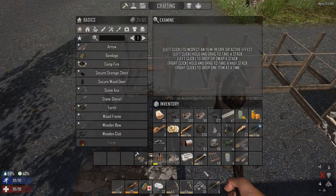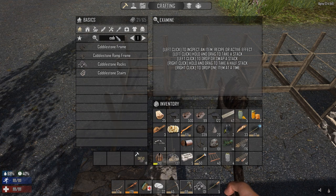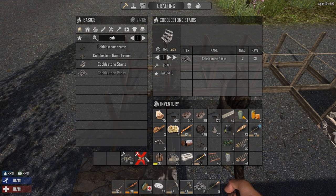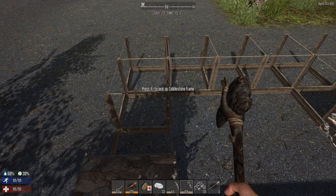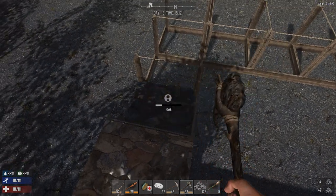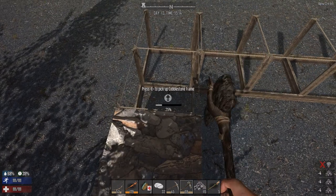We're probably gonna need some more cobblestone. Whatever we need, we have lots of it — just go make it. There's going to be no doors on the bottom floor, so we can go ahead and make all of this up right now.